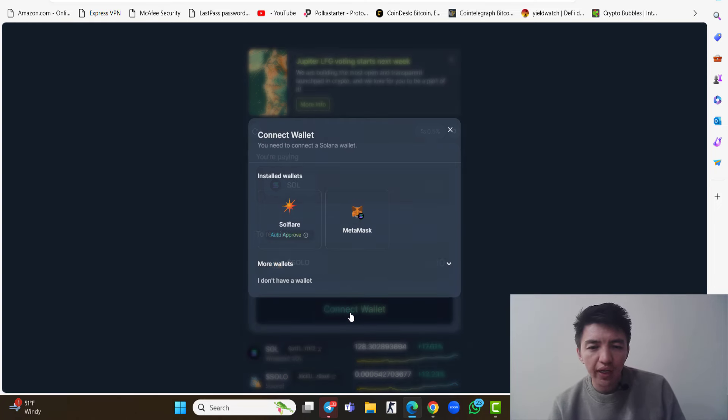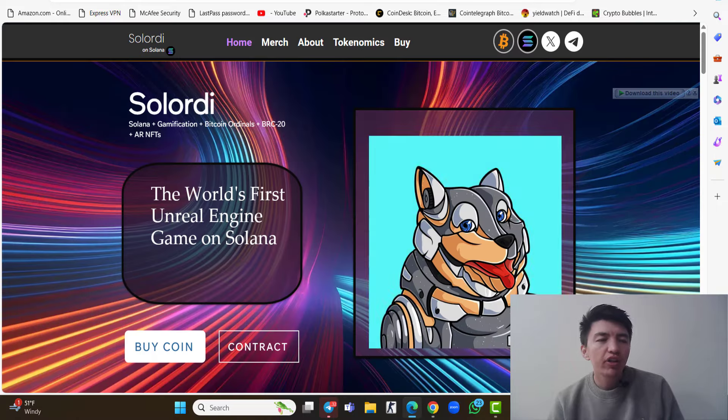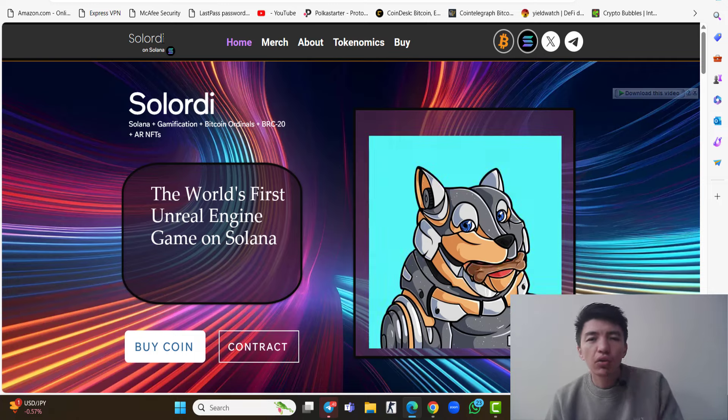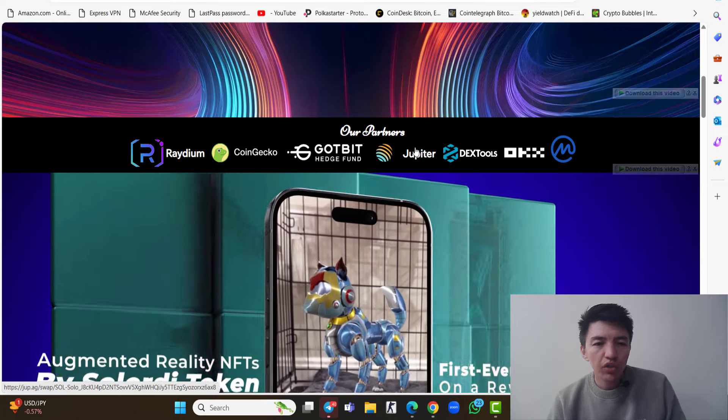Simply click on 'Connect Wallet' — we have Solflare and Metamask, so connect any of these. The symbol of this project is SOLO. This is Solana Inu, similar to Shiba Inu and Floki Inu, but this is Solana Inu inside the Solana blockchain.